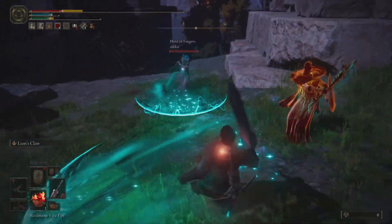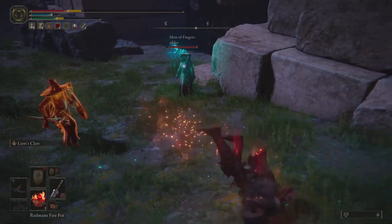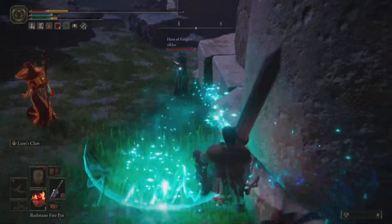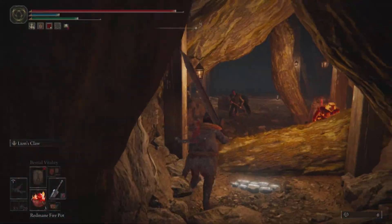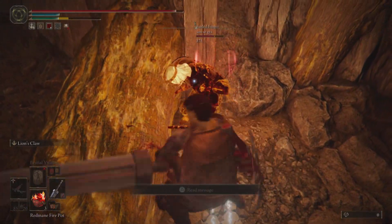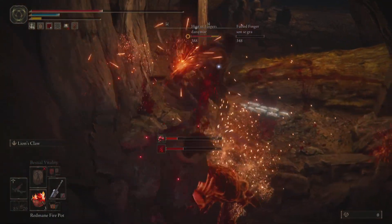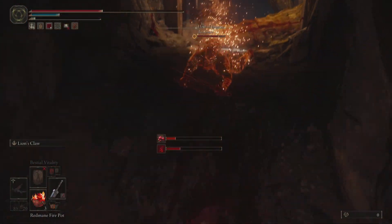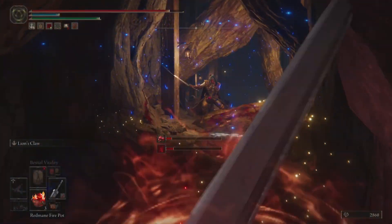This is a quick invasion showing what can happen while heavy rolling — obviously a skill issue here. I rolled into a corner, got poise broken by pretty much every hit, and it was just too much for me. I felt like it was necessary to include invasions like that in the showcase just so you might know what you're up against when you encounter some mages while running a build like this.